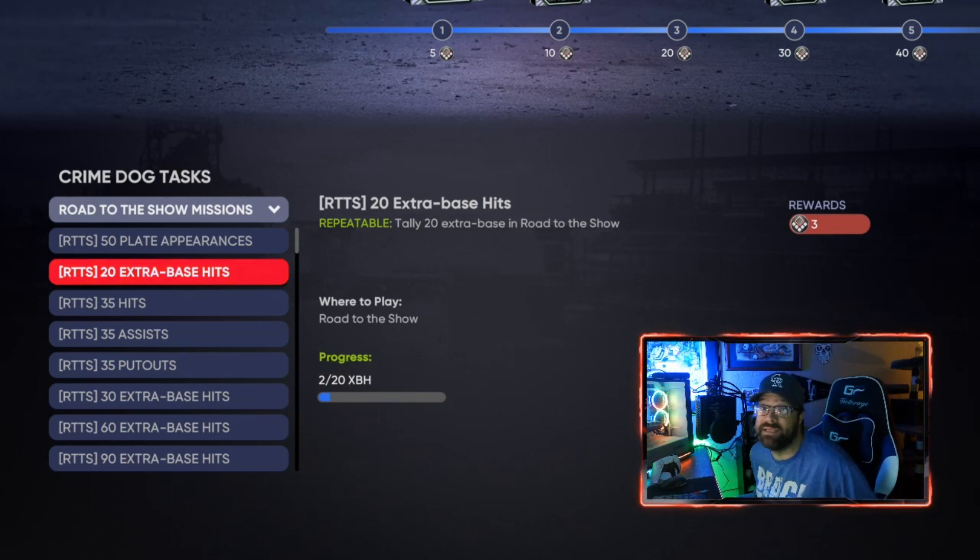One of the other difficult ones to get is stolen bases. Unfortunately, stolen bases aren't something you're going to be able to get doing the simulation glitch — you're just going to have to simulate and let other things add up. If you want stolen bases, you're going to have to do it yourself. You will get them every once in a while, but it's once in a blue moon — it's very rare.